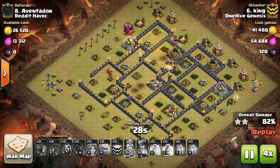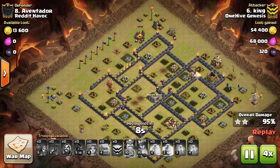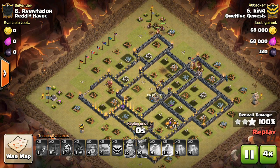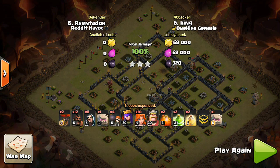One last tip: if there's a Wizard Tower or a Cannon on the outside of the base that one balloon can't take out alone, drop a minion behind it. The minion and balloon combined will do enough damage to take it out, so you don't have to waste the space of two balloons — just a balloon and one minion. This has been a Clan War Mini Tip presented by Bisectatron.